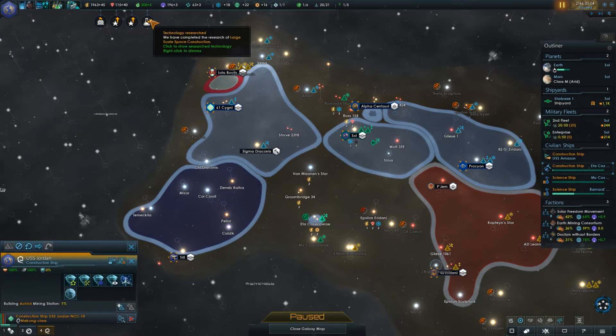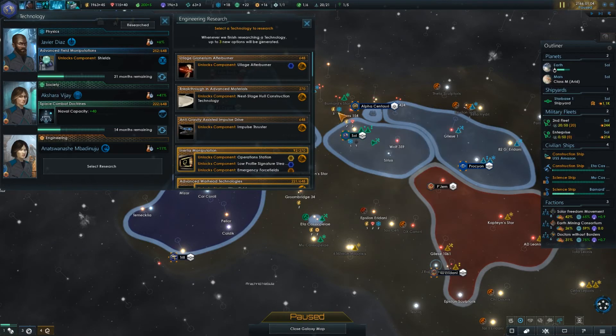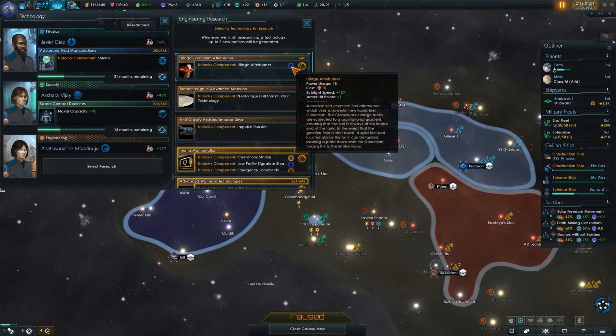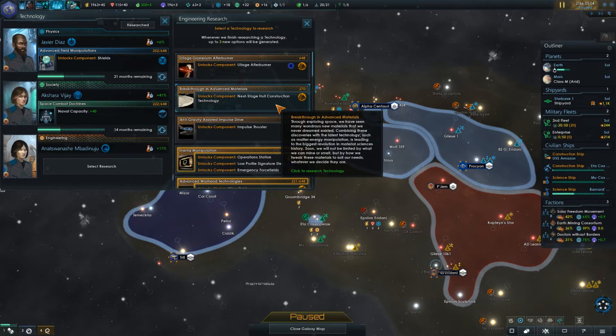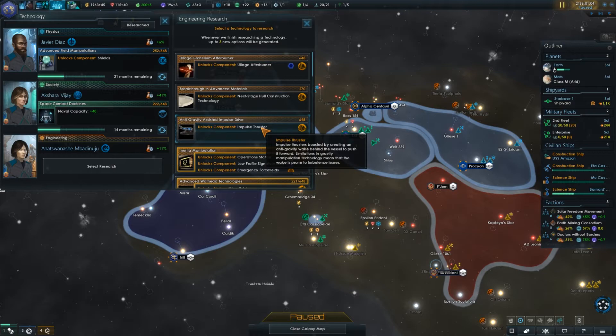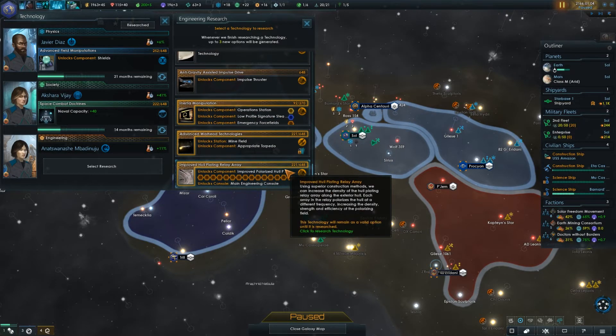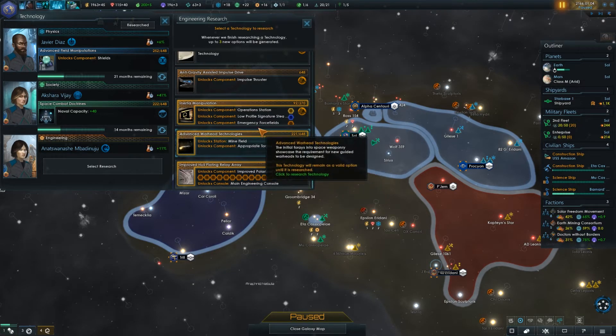We do have research done — that's going to be engineering speed, which is actually very good for us. So we've got Afterburner, which gives us more sublight speed and armor hit points — pretty standard for components. Next stage hull construction technology lets you choose between two specialization paths and obtain your next stage hull material. Impulse Thruster unlocks a component that creates an anti-gravity wake behind it, giving us better sublight speed, which we kind of need — though it's an expensive tech. We also have some advancement towards inertia manipulation.